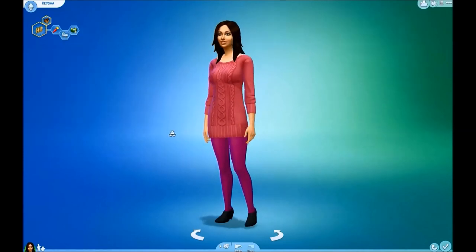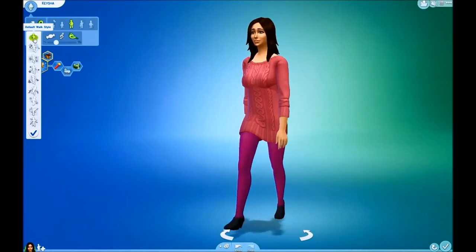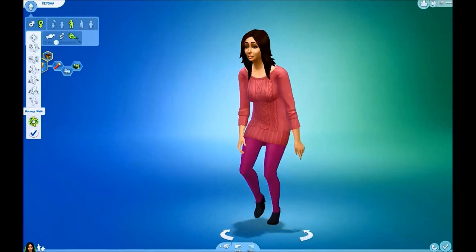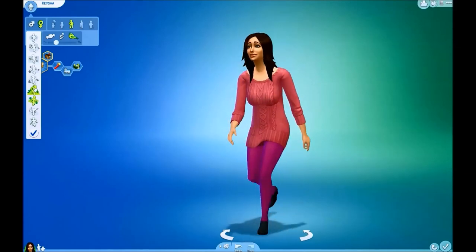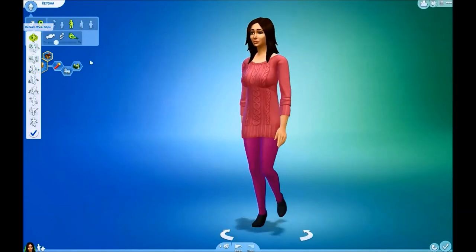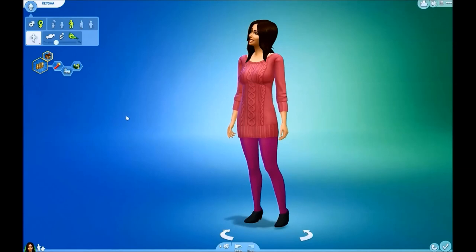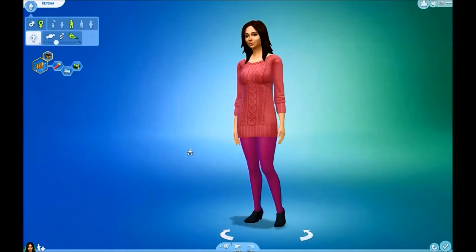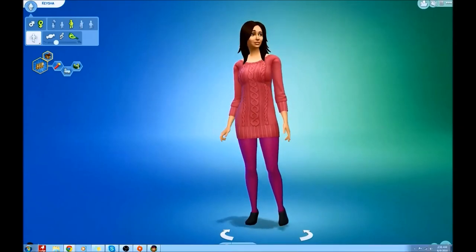We're not even going to get into the styled walks. My sister doesn't need to walk special. She's more like her when she wakes up in the morning. Definitely not bouncy. Default walk for her. When the game comes out, I'll be able to create her millions of children in the game. I'm going to save her. I'm not going to upload her yet, because when the full game comes out I need to be able to add her other family members.